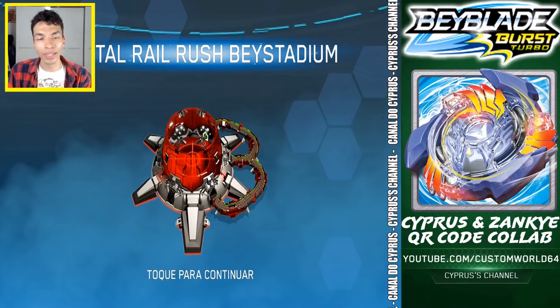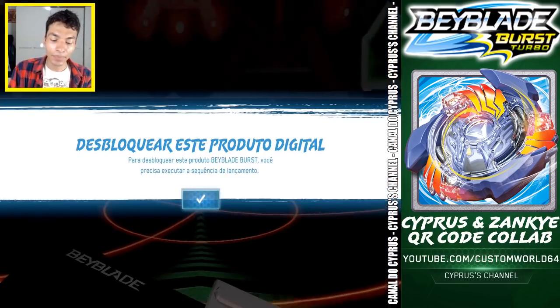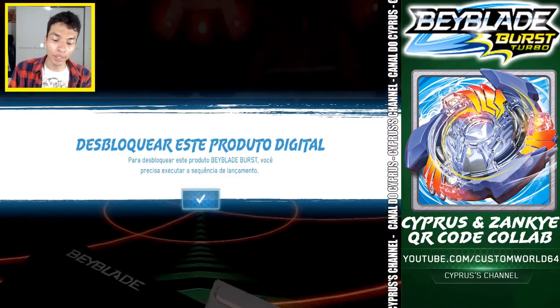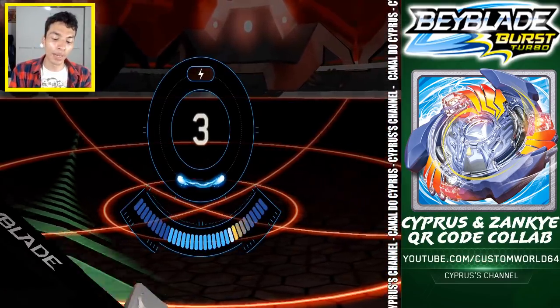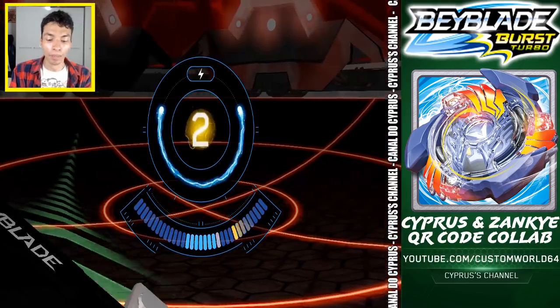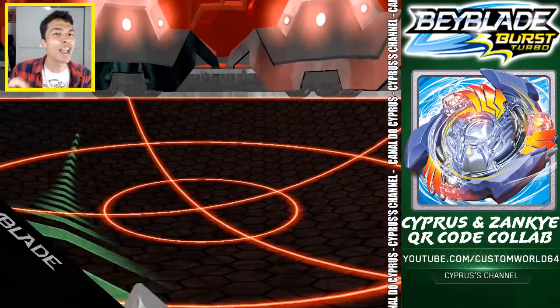Today you got all the Slingshot Arenas and Launchers. This is the final arena that you needed — you are going to save like 550,000 Bey Coins. Plus, you can't buy the launcher in the game, so now you have everything.